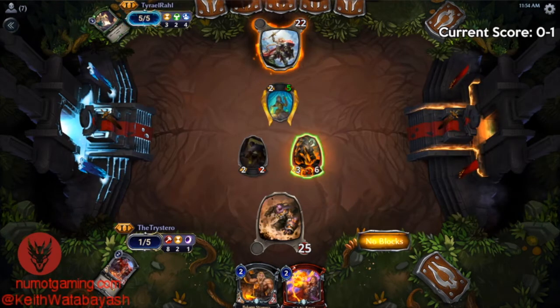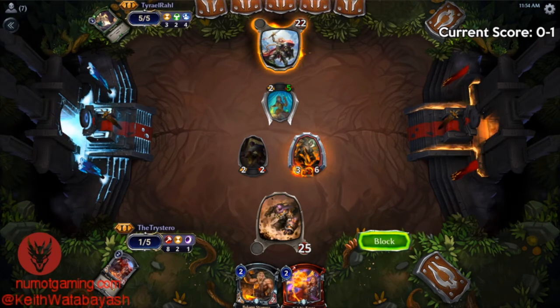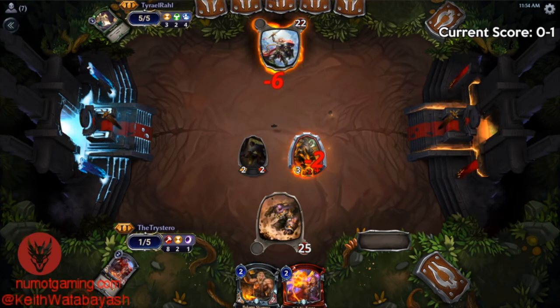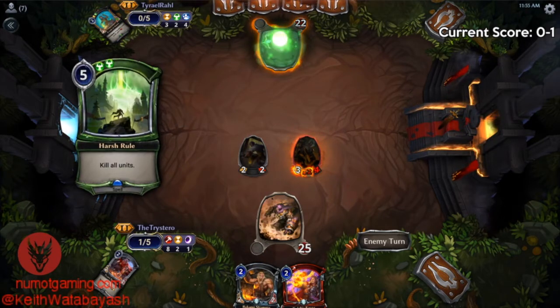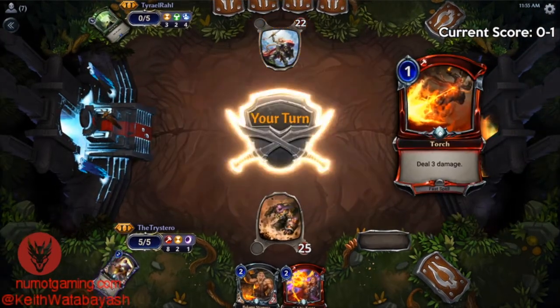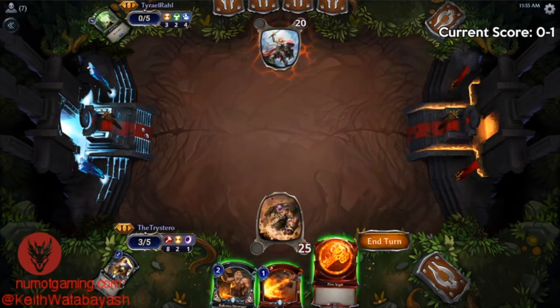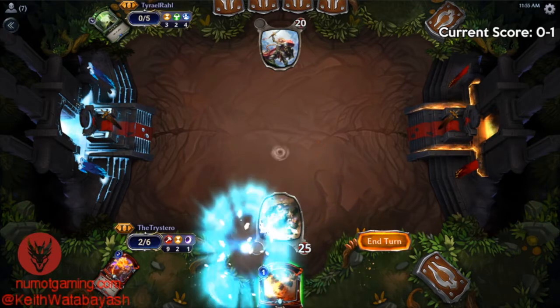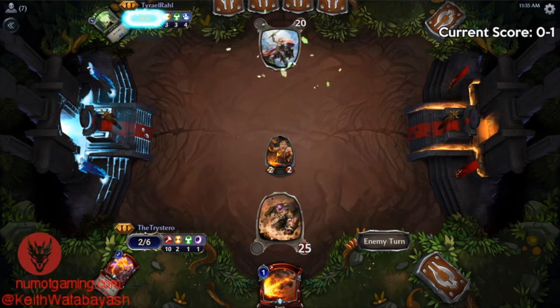I'm going to assume a Harsh Rule so I don't want to take two damage. We're drawing pretty live here — we have the mana we need and a lot of influence for our burn. All we've got to do is just not die and hopefully draw a couple of burn spells, which is pretty much the strategy for this deck all the time.